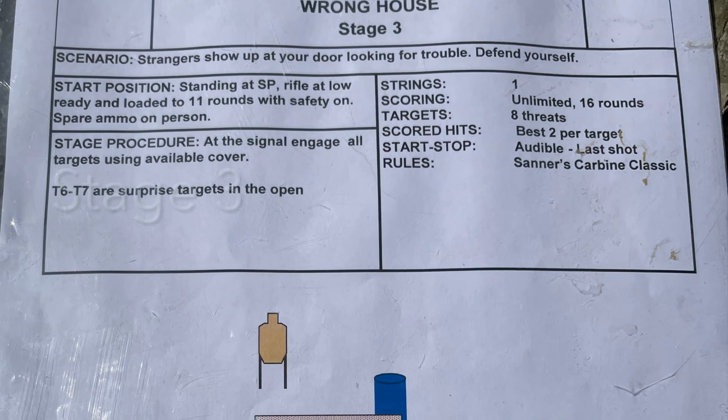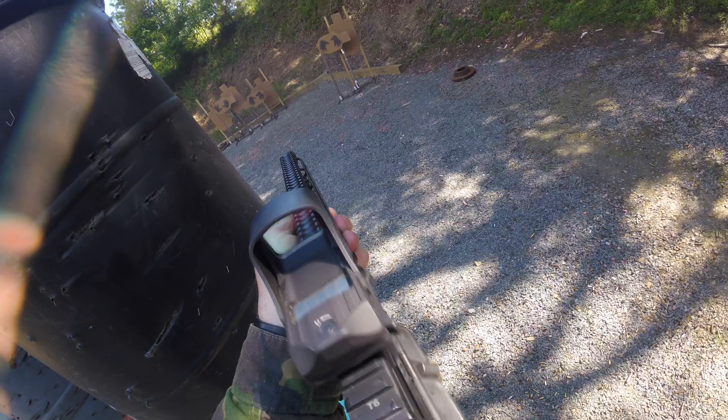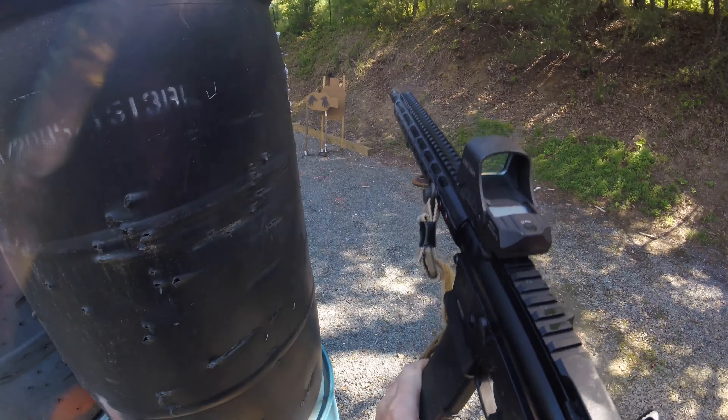Off to stage four, back in the shade. This stage didn't go super awesome either. You back up and engage a couple of targets. There are a lot of shoot-throughs to be careful of — miniature no-shoot dog targets. You do left, middle, right and be careful of the no-shoot. Come around the corner and you had a choice: you could go to the left of the barrel and engage the far-left target, but I chose to do it the hard way and go from the right side, using a trickier target presentation.